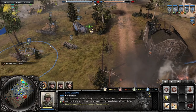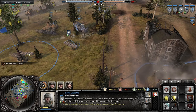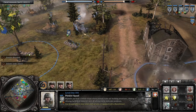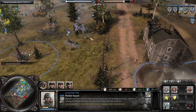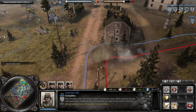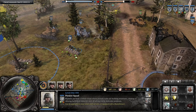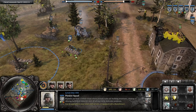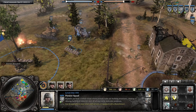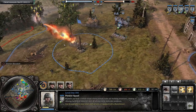As you can see, I lost my Grens — it's going to happen. A thing to note is pioneers and any other engineer team, while they are repairing or building, they take bonus received accuracy and received damage. What this means is mortars cannot normally one-shot your troops with back full health, but if you are repairing or building, they can. So anytime you get caught out building stuff, you want to stop it immediately.